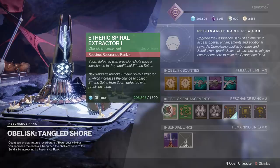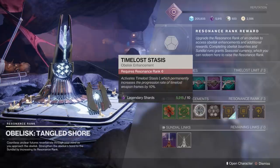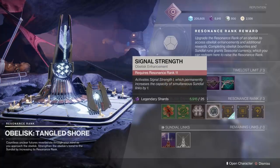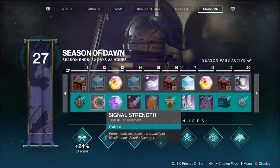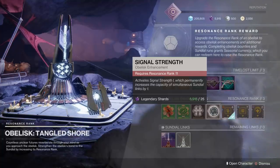As far as enhancements go: Etheric Spiral Extractor 1 — not much to say, but might as well get it. The Gambit Fractaline Extractor — if you're going for the Python early in the season, it might be worth grabbing right away to get more Fractaline as you go for the Python Ritual Weapon. For permanent enhancements, you have Time Loss Stasis — progression rate by 10%, which we know is good. Signal Strength increases your simultaneous Sundial Links by one and requires rank 11, though if you have the Season Pass you can grab that at rank 12. Let me know in the comments if those stack — I suspect they don't, but maybe they do.